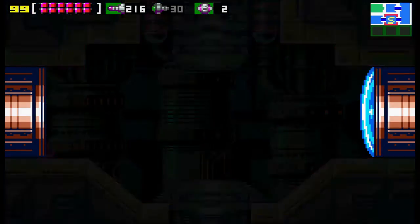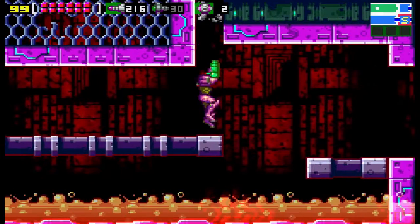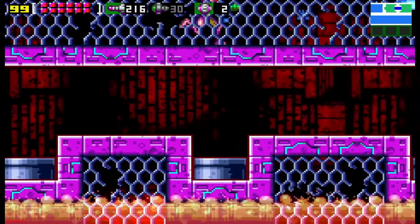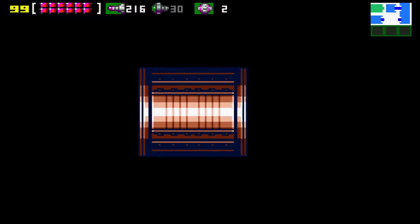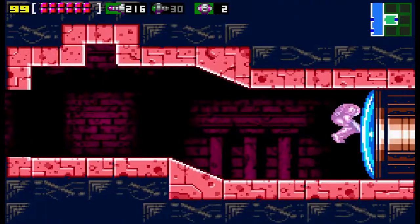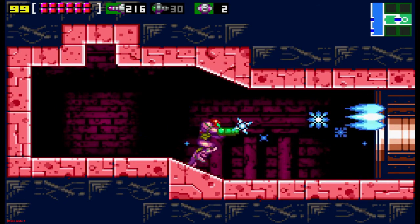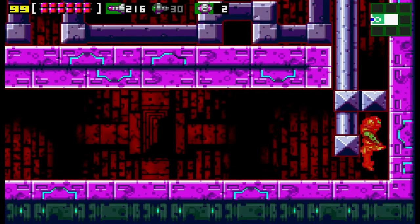Now we're going to have to Shinespark through the save room - well, kind of hold it through the save room. Here we go. You want to Shinespark up this ramp over the save room. Here we go, jump up, Shinespark over to the right through the wall. Now here you're going to do a Shinespark again - you're going to have to run, hit down, roll into a ball, and Shinespark up.